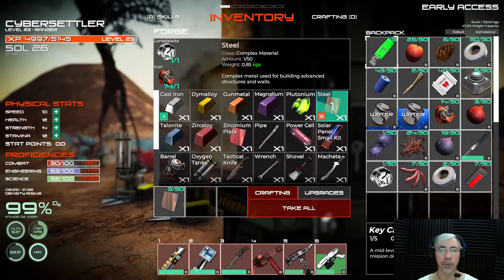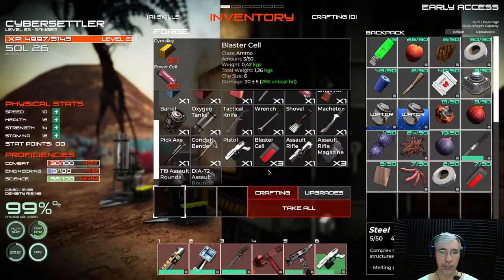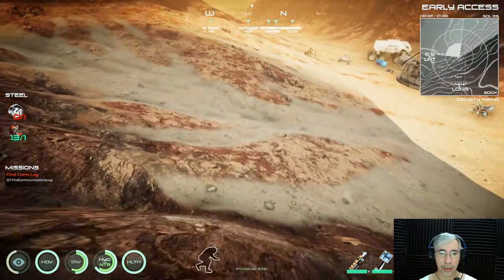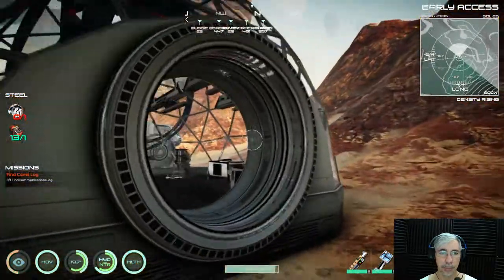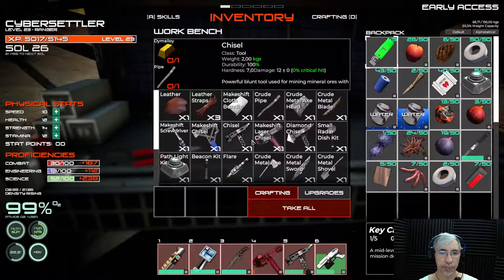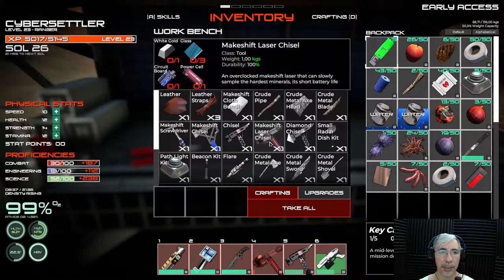You will need steel if you want to make your base, that's for sure. Now I'll show you how to make the laser chisel — what the recipe is, what things you need. I have here the tools workbench. The laser chisel needs white gold, glass, a circuit board, and a power cell.